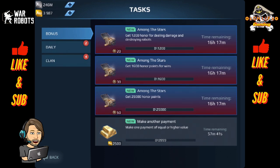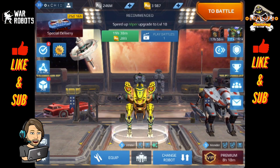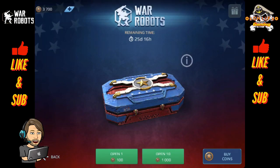Win or lose, I don't think it's really going to matter too much, but expect to do about 10 games. You do have 24 hours to complete these tasks, and once you complete those tasks, you will be able to come up to the top left corner, go to the special delivery crate, and roll that out.